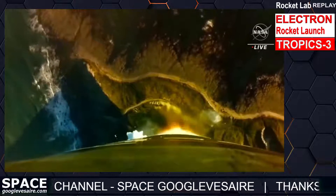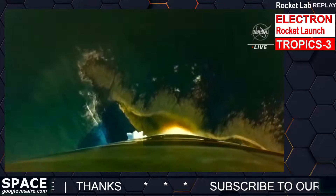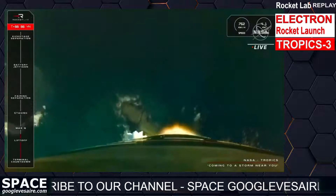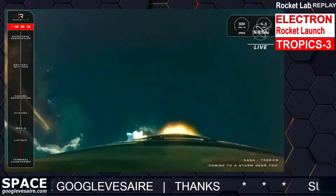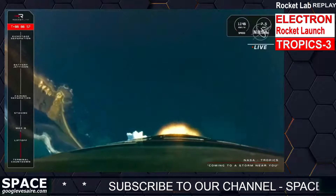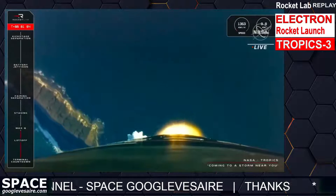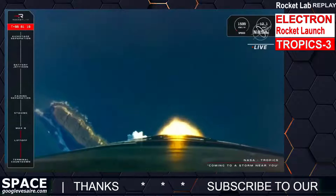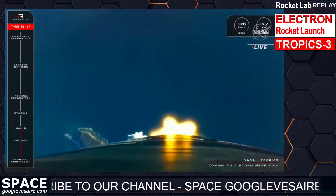That is a beautiful liftoff for Electron! The final two Tropics satellites are on their way and coming to a storm near you. With Electron now having cleared the pad, the next milestone is max-q — this is the point where the forces on Electron are at their greatest.